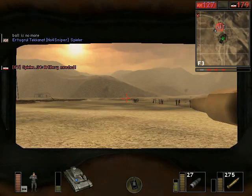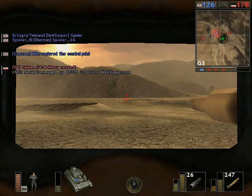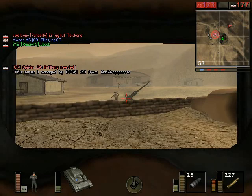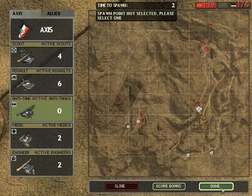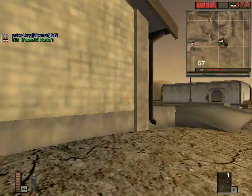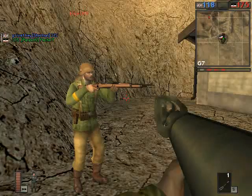Alright, I guess that flak cannon was already killed. Moron — number 6 is presumably a server admin for this server, so I hope I was within my rights attacking the main base. But anyway, I was killed. They're probably too busy dealing with all those hostile planes overhead.